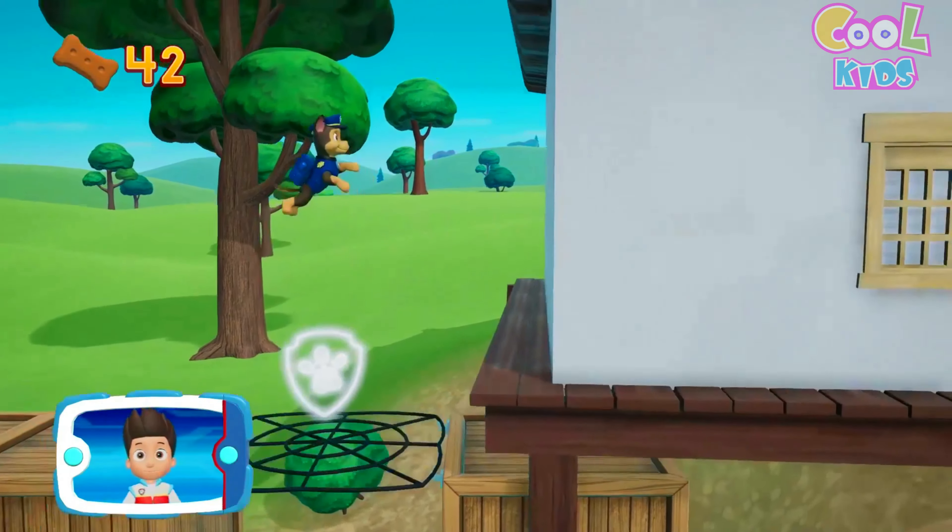You got the pup treat! There's a golden paw print nearby — you found a golden paw print! See if you can find them all! These rocks are blocking the path — we need Rubble to use his digger to move them!